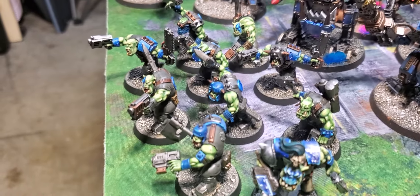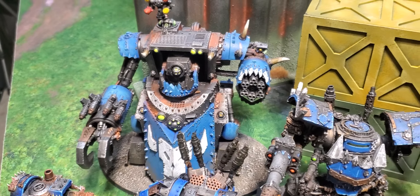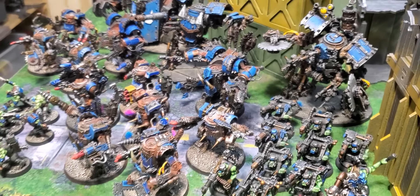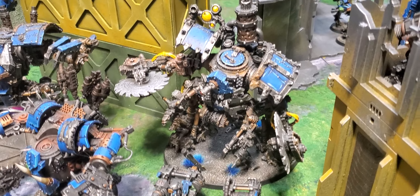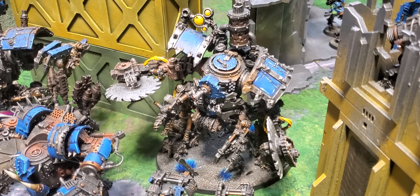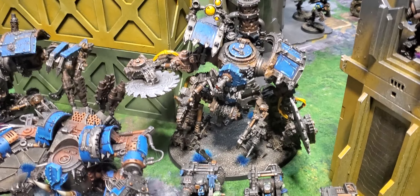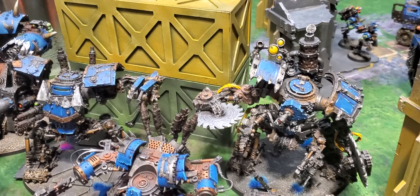The Dread Mob list also has a unit of Grots, a unit of ten Boys for sticky objectives, and a unit of three Mega Nobz with a Mega Boss who hop into the Gorkanaut. Lots of shooting - I'm excited to see its potential with the Waaagh! button and all the stratagems. The potential detriments are the Mega Dread and the Mecha Dread - they're expensive. The Mega Dread can give plus-one to shooting to the Gorkanaut, making them kind of a module, but it's very expensive. I'm also looking forward to the Stompa when that box comes out.